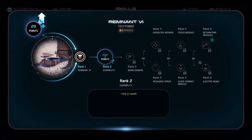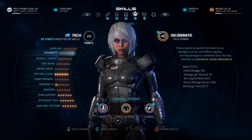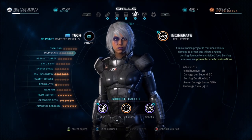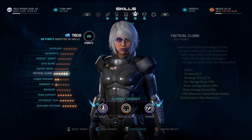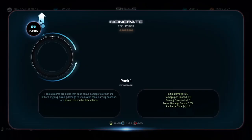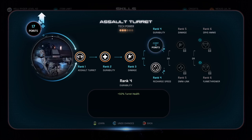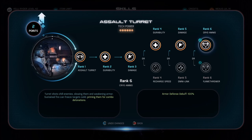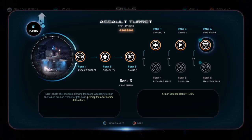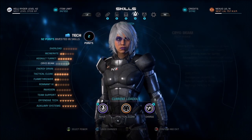Now we have about 30 points to dump wherever. You might want to drop one into Remnant VI for achievements, or get some ranged abilities for a second profile. I still have some achievements to go for, so I'll get Flamethrower active to set three enemies on fire at once, get Incinerate for incinerating lifted enemies, and get a Turret going to get 100 kills with a construct. We'll go with health, gun damage, and Cryo Ammo - Cryo Ammo is an amazing primer with any build.